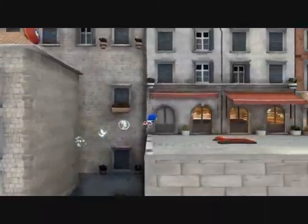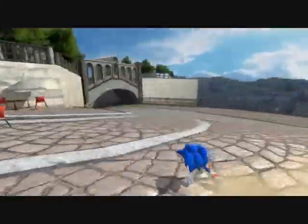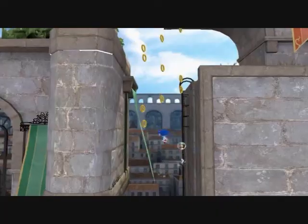Sonic can also perform special moves in these levels. These include sliding, Super Sonic boosts, and — this is cool — Sonic can actually drift, look at that. Plus there's a quick step, there's a homing attack as well, and wall jumping.